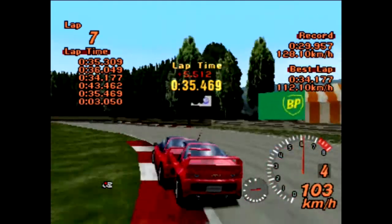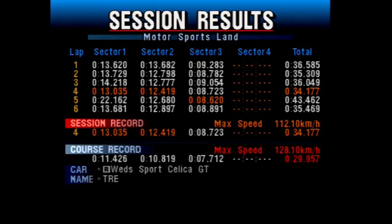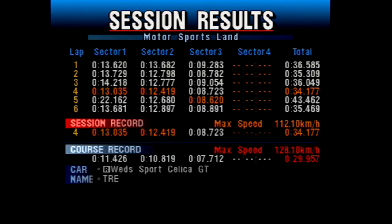A 34.177 for the AZ1 is a decent enough time, about where I expected it to go. It pretty much forms the same conclusion — it's basically just the normal version of this car. Interestingly, it does beat one more car than the standard AZ1, going into 212th place, beating out the Mazda Cosmo Type-E, which was a legendarily awful car around this track. It does beat the Renault Clio, thankfully, the Daihatsu Midget, and the Daihatsu Opti — the saddest car in the world. It is beaten slightly by the Toyota Starlet 3D, the Vauxhall Corsa Stingray C3, and the HKS drag car. Not an amazing result for the AZ1, but at least it's not last place. Anyway, thank you all very much for watching this edition of the Hot Lap Classic, and until next time, farewell.